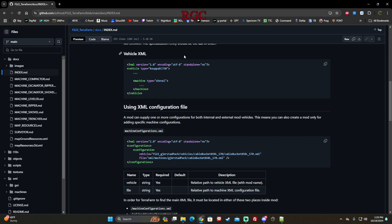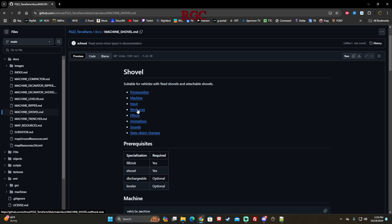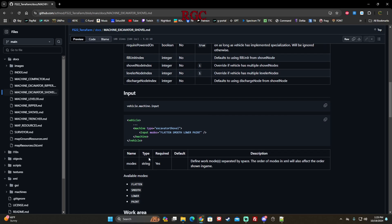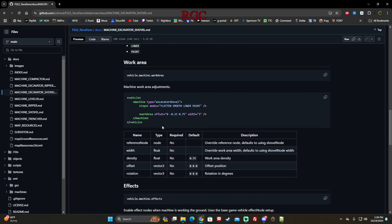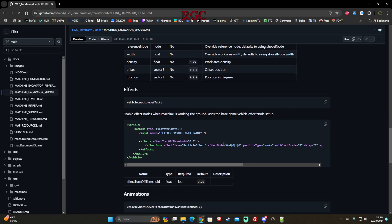Going down to machine shovel in the docs — this gives you information on how to add it to a shovel, which is basically a wheel loader. We're going to do excavator shovel. It tells you all the information you need here. This last line is basically what we're going to be using — it tells you step by step what to add. In your XML for your bucket you need: machine, excavator shovel, flat smooth lower, paint, and your offset area.